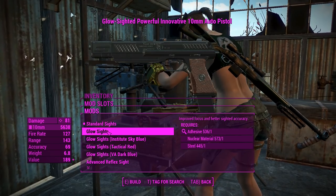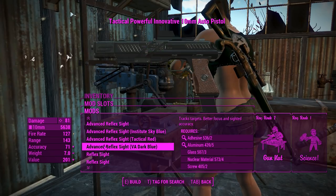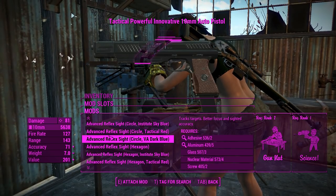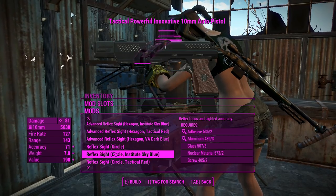You've got standard sights right now. You can choose from a range of colored glow sights, you can have advanced reflex sights, which are basically reflex sights with a target tracking capability like your recon scopes. There's also different flavors of these — there's heaps going on here, so there's actually a little bit of customization.